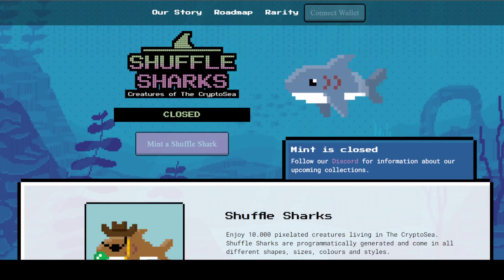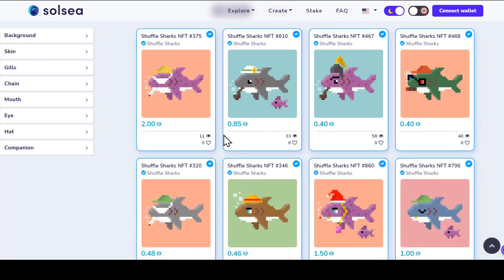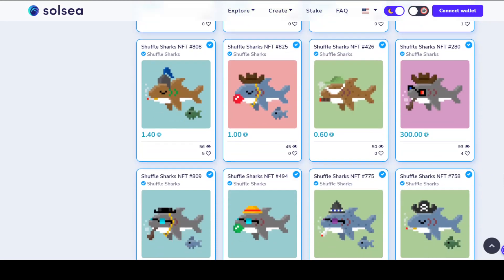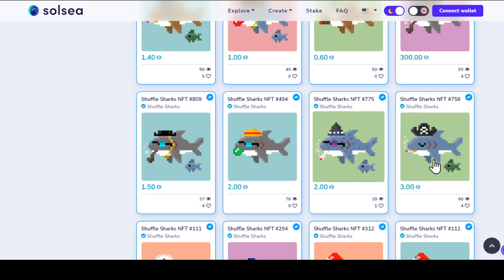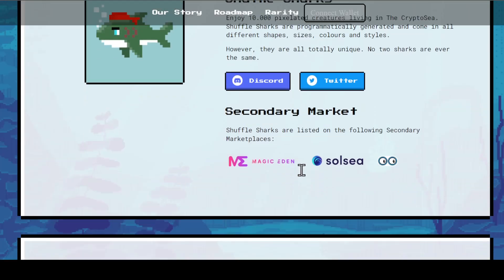Let's dive down into Soul Sea, which is where you can buy these Shuffle Sharks. There are a lot of them up for auction and it looks like a lot of people are currently bidding, which is pretty good. You can see the little baby ones that have companions — pay attention because some of these are a lot more rare than others, especially when it comes to gills. All of these are very unique and different, and the prices are definitely increasing, which tells us people are interested.